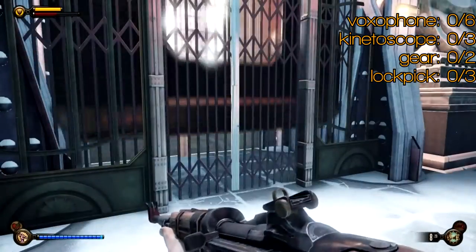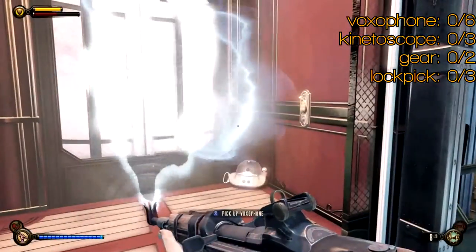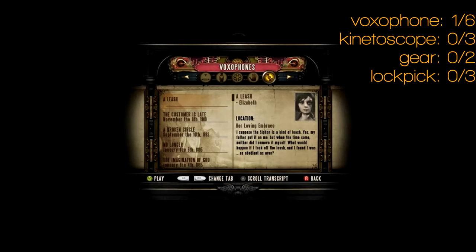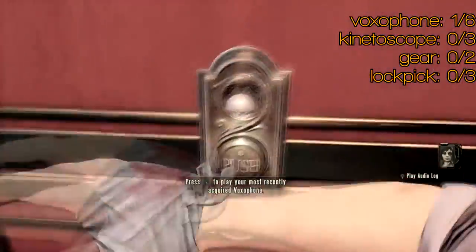There's a bit of a fight there. If you can avoid the guys, the gazing guys, it's going to work in your favour. But there is your first voxophone when you call the lift down, and it's from Elizabeth. So having heard ones from you, you now get to hear ones from Elizabeth.